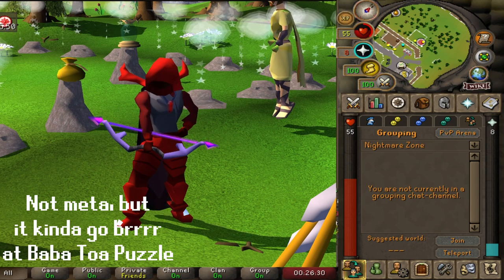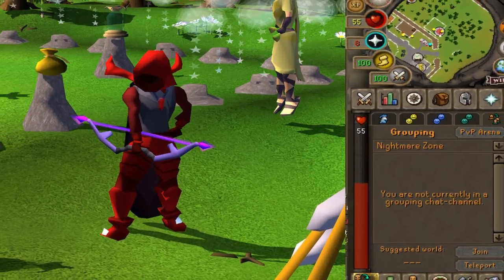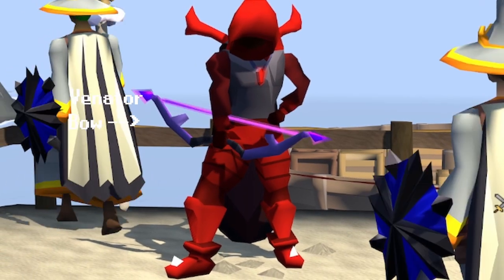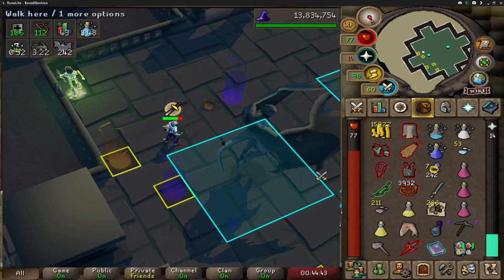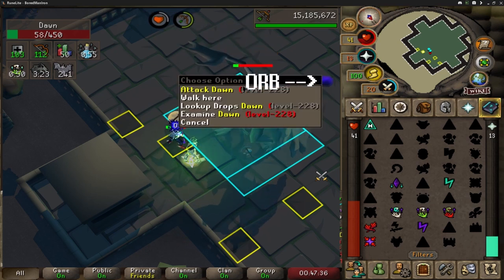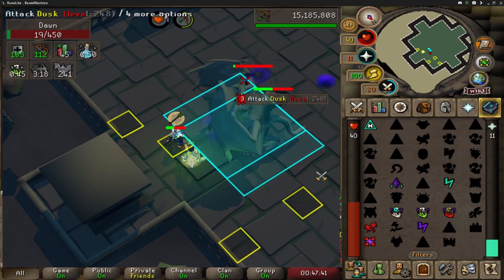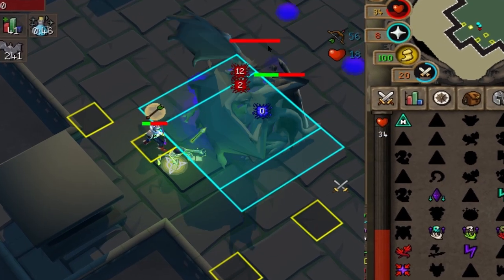There also happens to be one boss in this game that this bow is best in slot at, and I don't think many people know about it yet — probably because not a lot of people kill this boss. So here's why the Venator bow is best in slot at Grotesque Guardians. During the fight, there's a phase where Dawn the Ranger spawns three purple orbs where you have to take out all of her health before those orbs grow and reach back to her. If they reach back to her before you break her with the rock hammer, she will heal back up.